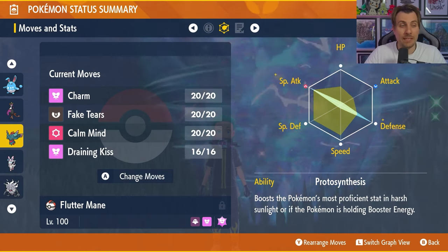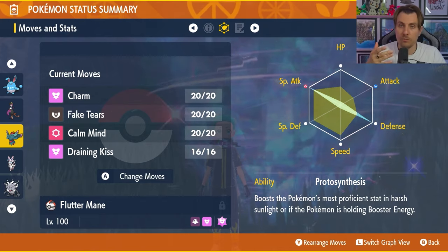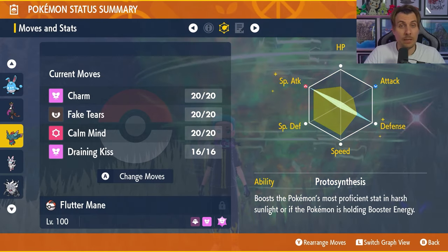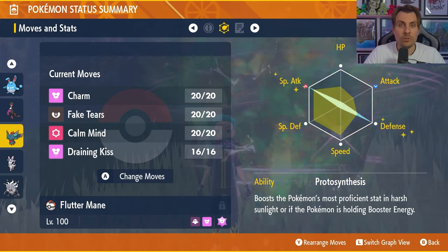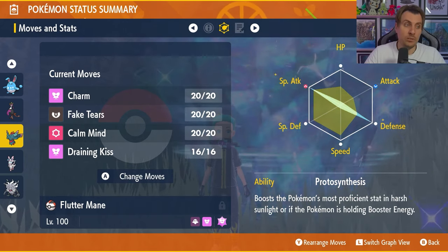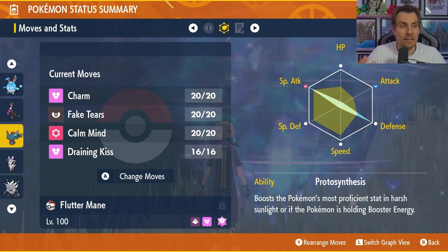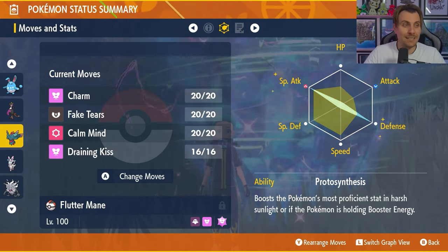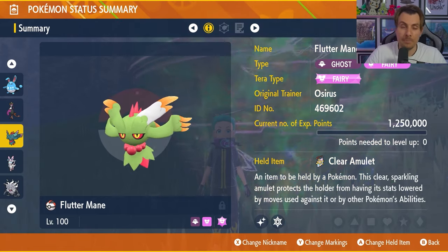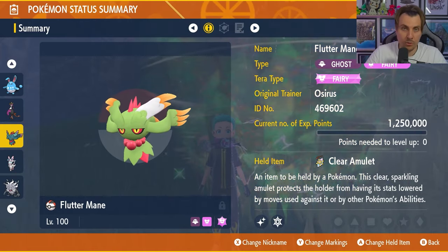If you go into the raid with Fluttermane in this build and it looks like you're taking too much damage, take all the EVs out of Special Attack and put them into HP for more bolstered defenses. Charm is there to lower Sceptile's Attack stat. Fake Tears lowers Sceptile's Special Defense by two stages — though both those moves won't work through the shield, so you'll need to break the shield before you can utilize them. Calm Mind is a really nice way to boost your Special Attack and Special Defense. Draining Kiss is your main damage output and will recover health while doing decent damage to Sceptile throughout the raid. It just comes down to how Sceptile interacts with us — when it resets stat drops and especially when the shield goes up — in terms of how quickly we'll be able to run through it.